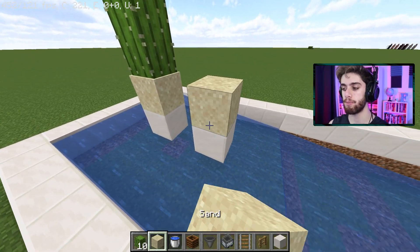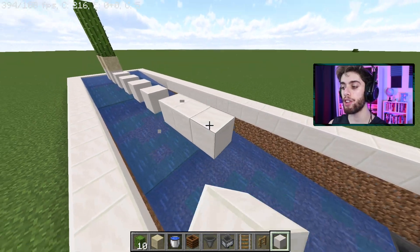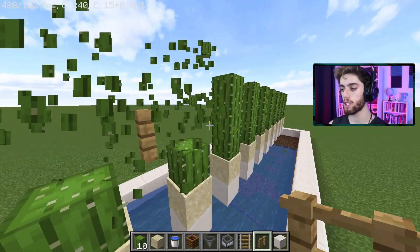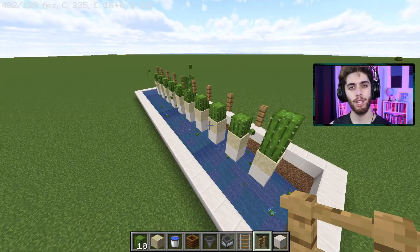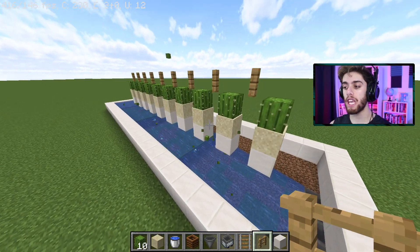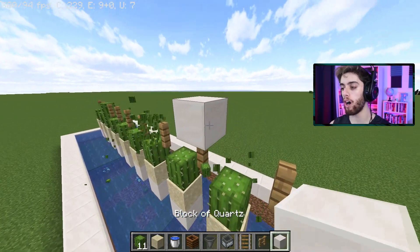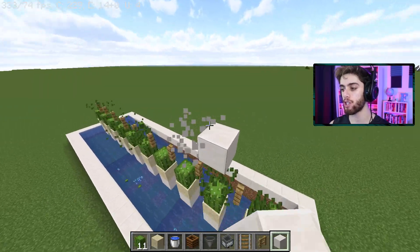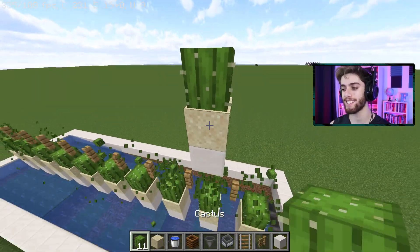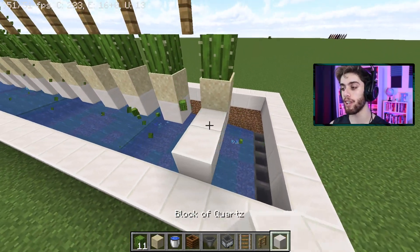I kind of like the floating method better, so just do this — putting them going all the way down the entire farm, then put fences in the middle. You guys get it: this is how you can expand your farm and make it bigger. You could even stack these — put another cactus row on top up here, then start another one up here. You could make this thing wider and put more cactus on the sides too.